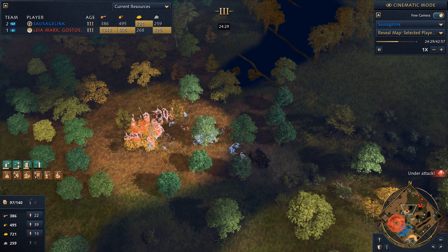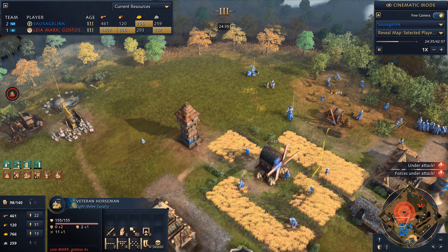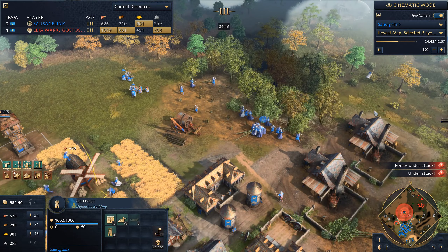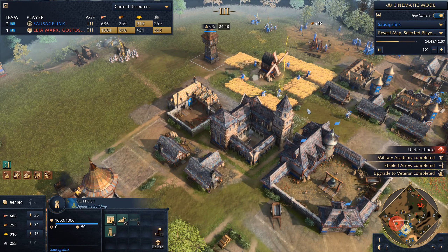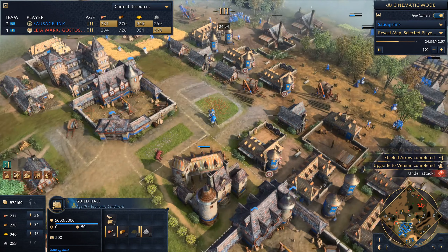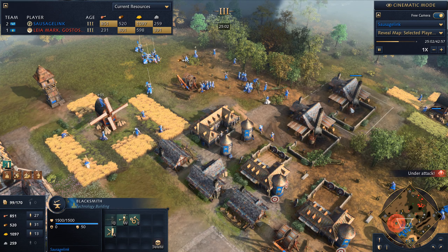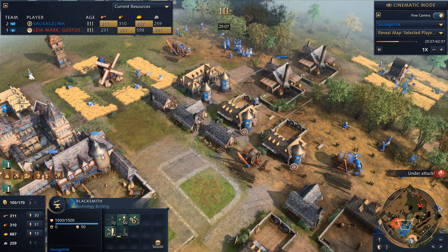Seeing his units again — horsemen and infantry, lots of melee units, not seeing many archers. Defenses are going to be good but we did see a mangonel. We grabbed the relic up there so we're tossing that into the monastery. We've pulled from the guild hall and with all that gold I think we've spent it on units and upgrades. We've gotten our two blacksmiths and we're chugging along on upgrades.